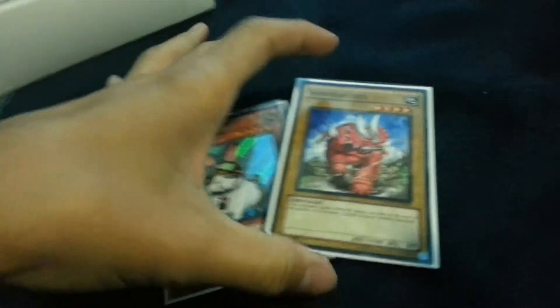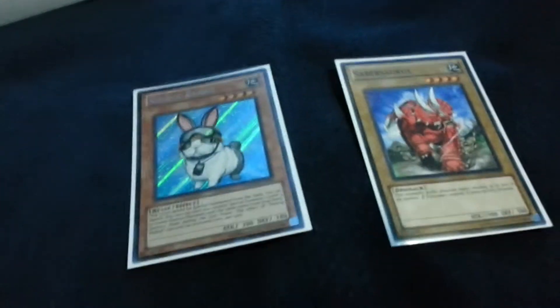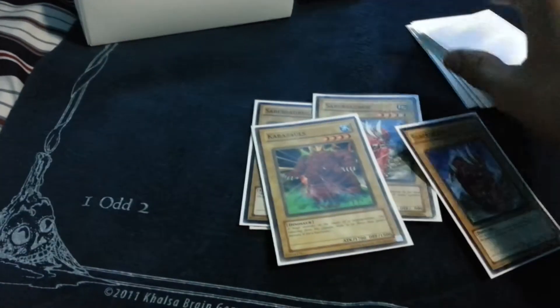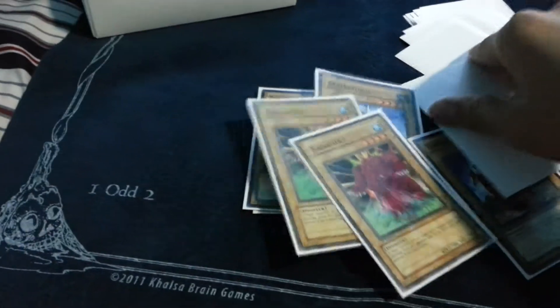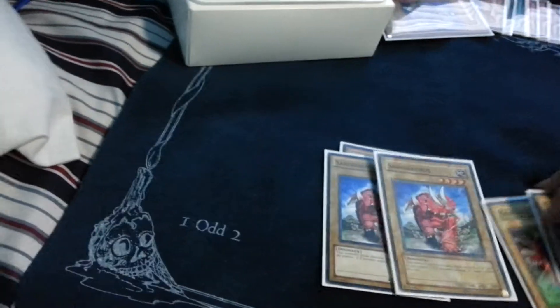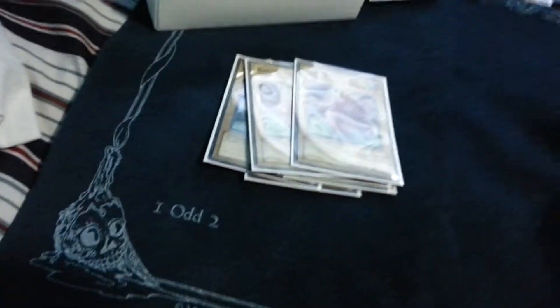Let's get started on my Dino Rabbit deck. We have two Rescue Rabbits — that's self-explanatory. Tricky, Cybersaurus, and three Rekindlings. Let me explain those vanillas.